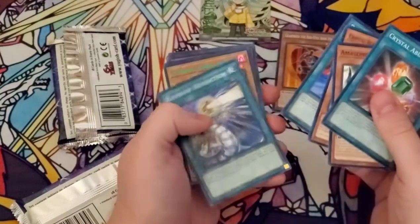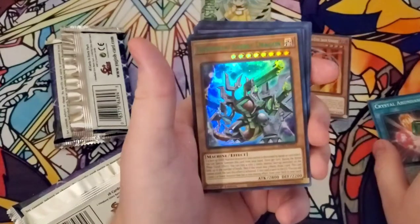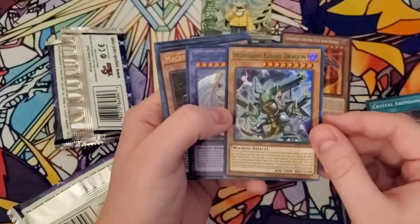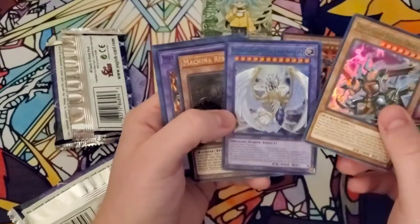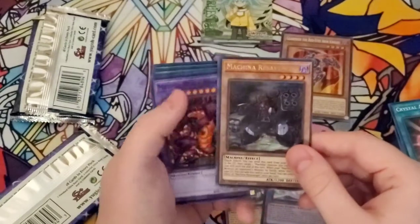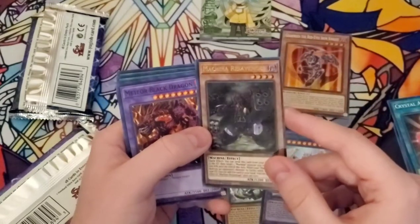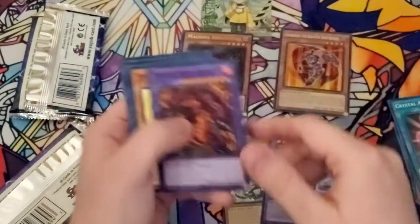So: Rare Value, Rainbow Refraction — whoa, what in the world? Desperado Barrel Dragon. This guy looks really cool with this green. Rainbow Over Dragon — this green looks really nice on these cards, I really like this. I hope Konami does more of this in the future. So you get a Rainbow Dragon and a Desperado Barrel Dragon. And then Machina Re-Savager — I'm assuming this guy is from the next set, like a little sneak peek.